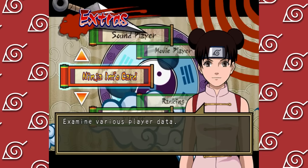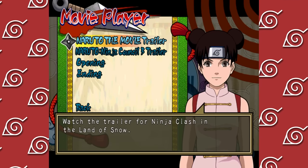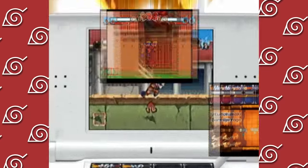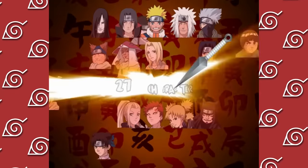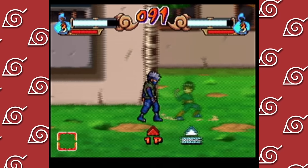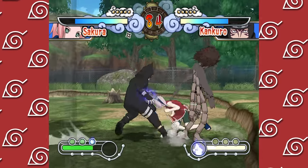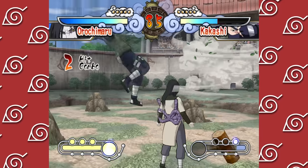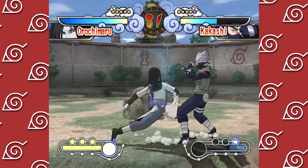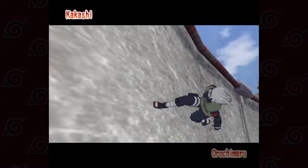Extras mode returns with ninja info cards, item viewer, and a new movie viewer mode containing the intro and ending cutscenes along with trailers - including one for a Nintendo DS game called Naruto Ninja Council 3 that looks kind of like Jump Superstars. Overall this game feels like another incremental improvement that took some steps forward but also some steps back, making it more of a lateral move overall. It's still a really solid game, and most of this game's target audience probably hadn't just played the Japanese game it's directly based on, so the new content feels fresh. Either way, it's a solid game and it's great that the content here isn't locked behind a regional wall.